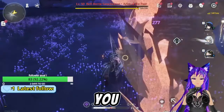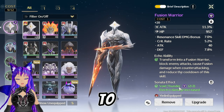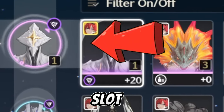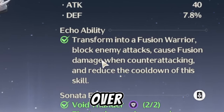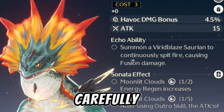You can even capture world bosses, so keep that in mind. To use the ability of an echo, you will have to put it in the first slot, as shown on screen. You can also see its ability and its element there, so read it carefully.